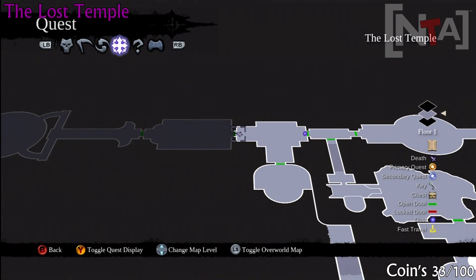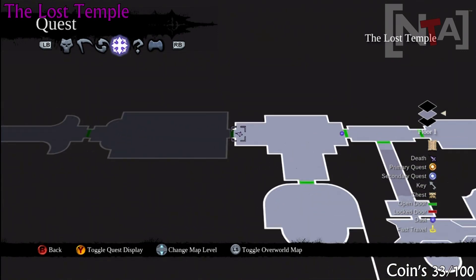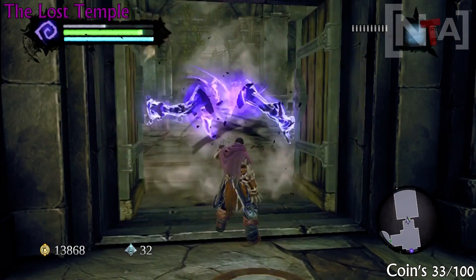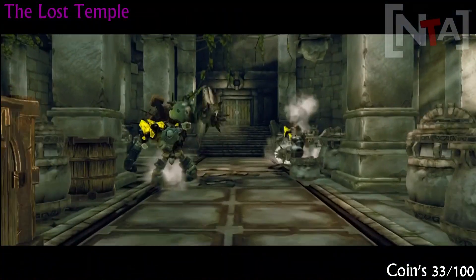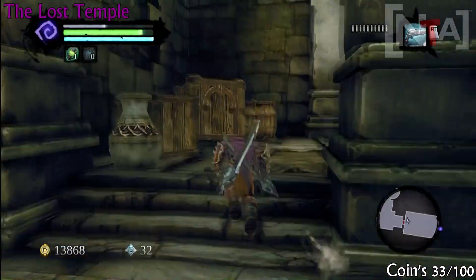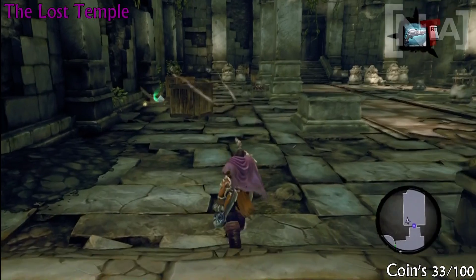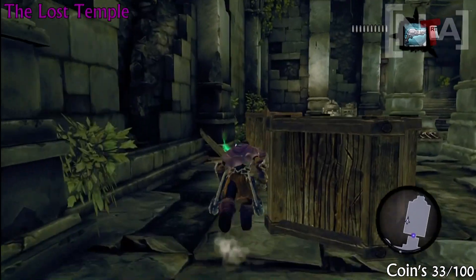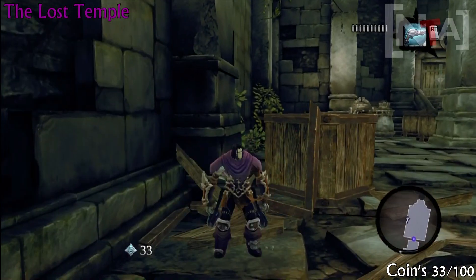Sorry, my bad — coin number 33. Once you continue on, just before you head to the door you'll see a cutscene. After the cutscene, just stay to your left and destroy every box you see. It's in the middle on the left, so destroy the boxes and grab your coin number 33.